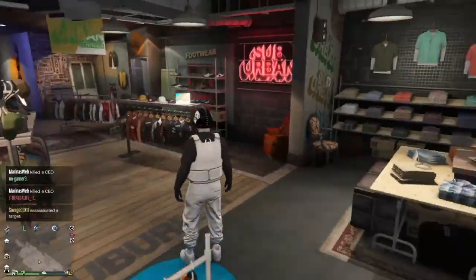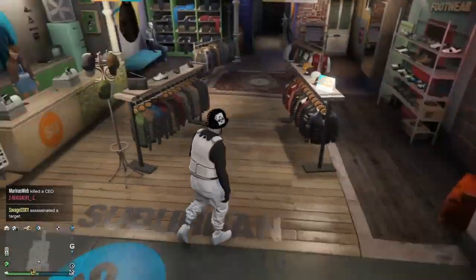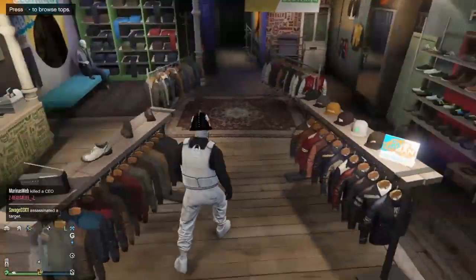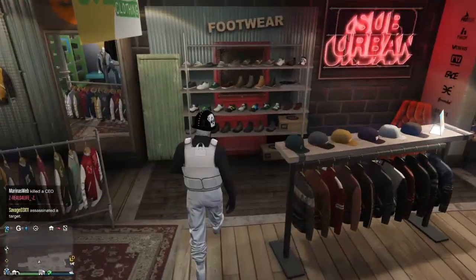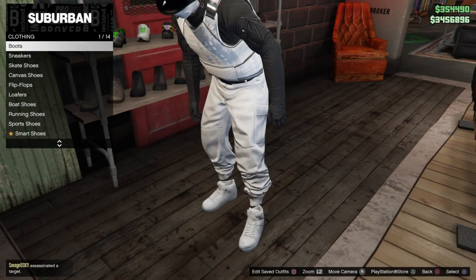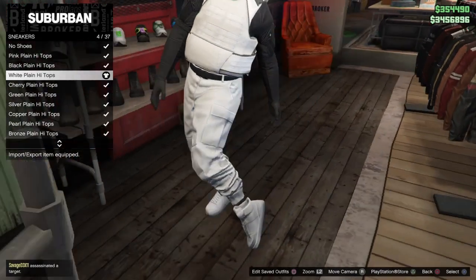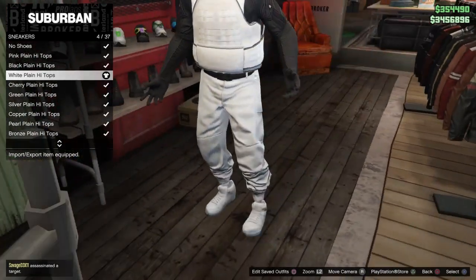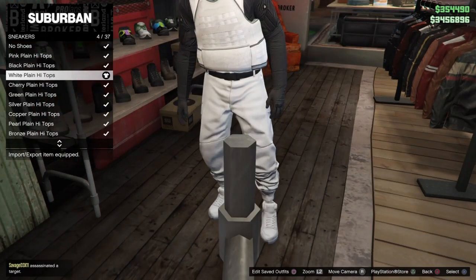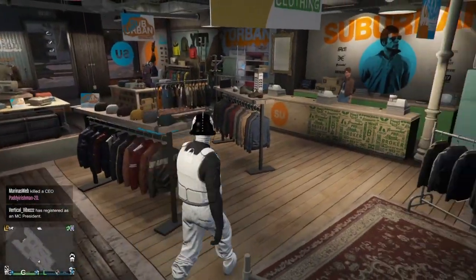Now let's get into the outfit tutorials. We're going to start with this outfit because it's the one you guys want to see the most — it's also probably my new favorite outfit. To start, you want to go down to shoes and put on the white plain high tops. It's 4 out of 37 under sneakers. They're clean — white AF1s, pretty much, and they're dope.